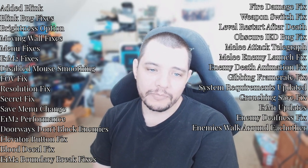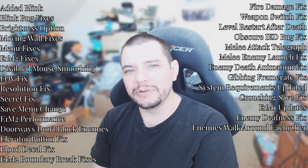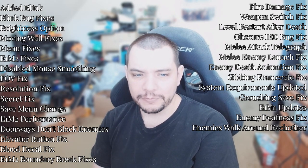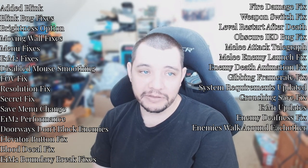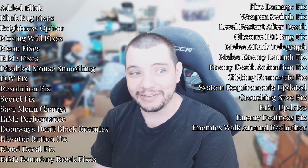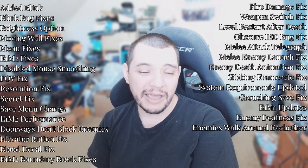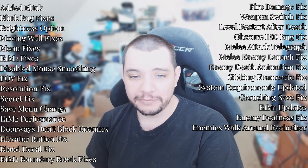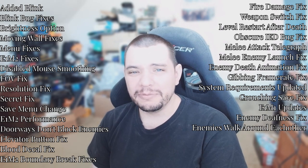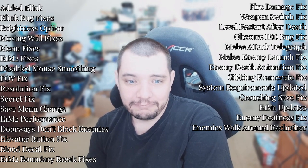E1M2 fixes — those were mostly geometry not lining up exactly and some decals that were a little too fat, going through walls. Disabled mouse smoothing — that was a very nice one to find. Unfortunately I only found it after testing was taking place, so I couldn't fix it for the test build, but it's disabled now, so the mouse is much more responsive and input lag is cut down a lot. Also fixed the FOV — there were some issues where the FOV would essentially reset.